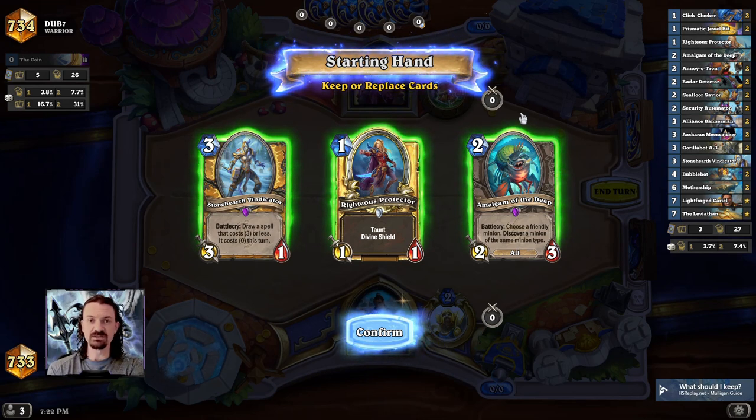The first fundamental I'm going to talk about is just making sure that you know what you're looking for in the mulligan. With Mech Paladin, we're really just looking to curve out. We want to be able to spend mana, play minions, and just develop a board presence that gets bigger and bigger over time.